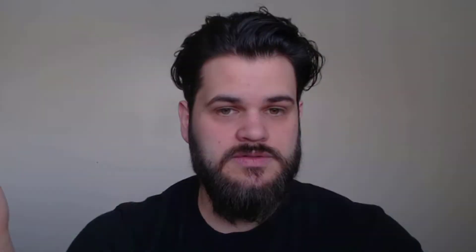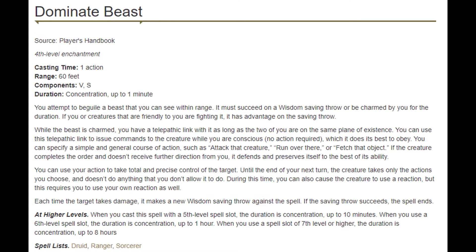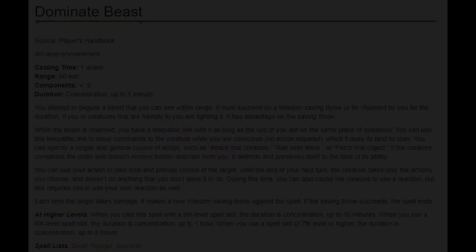Seventh level brings us two new spells: Dominate Beast and Grasping Vine. Both are underwhelming and situational, but I can see a cool moment where Grasping Vine clutches in an enemy trying to escape — you whip it at them and bring them back. Or you're facing off against a terrifying dinosaur and Dominate Beast comes in clutch. These are awesome fantasies, but I don't expect them to be very realistic.